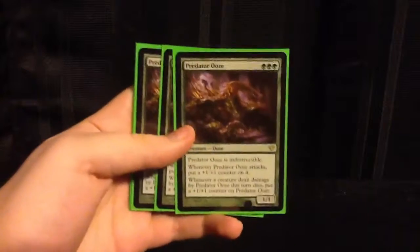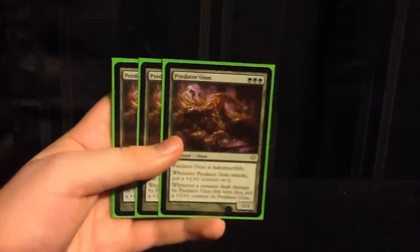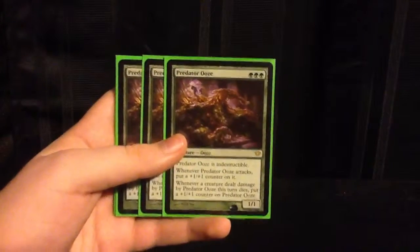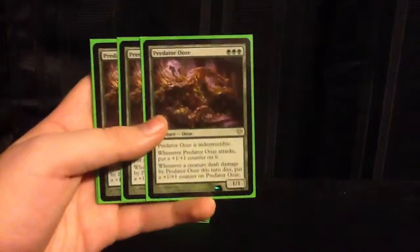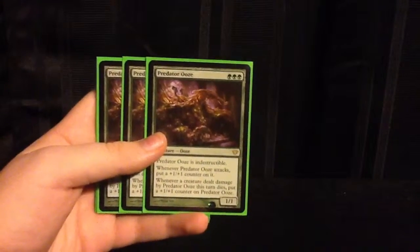Next up, we have Predator Ooze - 3 of this guy. He is very, very nice. He can block and kill a bunch of stuff, but he really wants to be attacking. He gets bigger for each attack - not for combat damage, but just for attacking. And if he can kill something, because he's indestructible, he gets even better. We've got 3 of him.